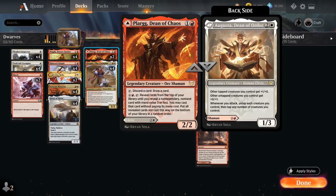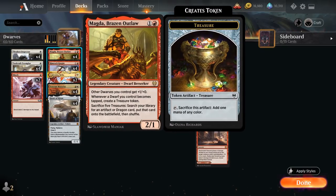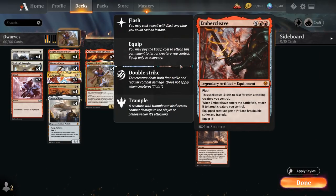The discard-and-draw can be useful if we draw multiples of the same legendary creature. The five-mana activated ability can also provide a bit of advantage. Augusta, Dean of Order is the main reason we're playing this card — other tapped creatures get +1/+0 and other untapped creatures get +0/+1. Whenever we attack, we untap each creature we control and then tap any number of them, so for each creature we can decide whether it gets one additional power or toughness, making it difficult for opponents to set up favorable blocks.